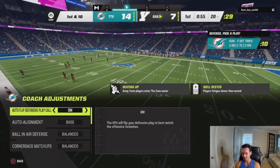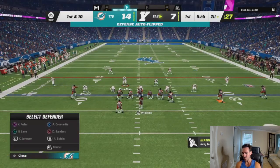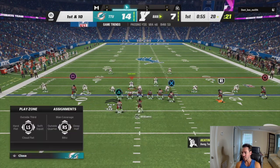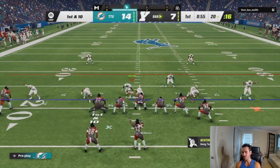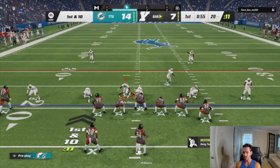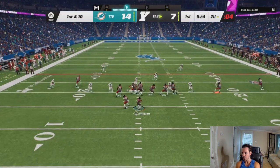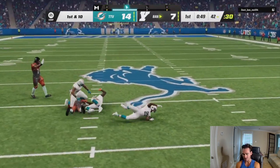Back on defense, my coaching adjustments are pretty simple — five-yard flats for my curl flats, everything else on default. I'm doing a lot of cross-manning because he's honestly been running the same concept all game: slant-post over the middle, corner-streak to the tight end and outside receiver of the trips, and potentially the running back out of the backfield on the wheel. So I'm manning up that outside corner on the running back — if he goes out, he's manned; if not, we double-team that post by Carmichael.